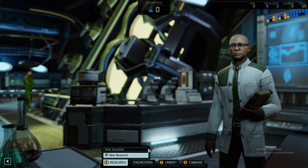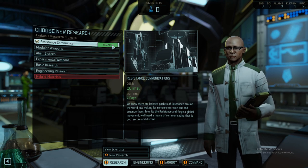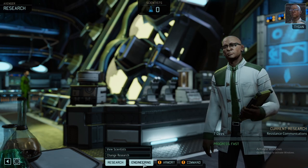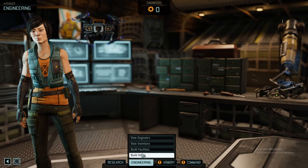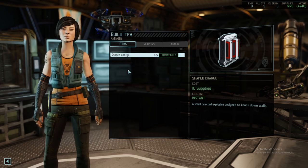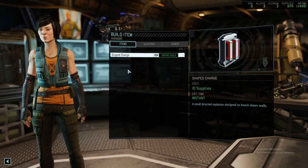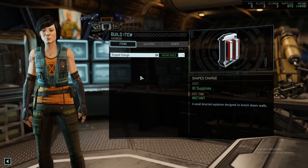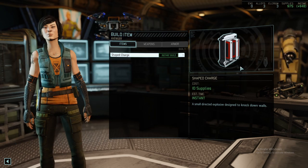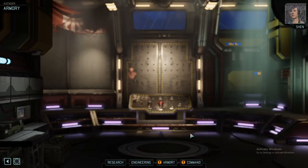First things first, let's go to research. We want to start our research with Resistance Communications just so we can expand as fast as possible. As for engineering, you will see that you can only build very few items because most of the conventional items are free — you have as many flashbang grenades, medkits, and normal grenades as you want. Shape Charge is one item that deals with cover: it's a very short range explosive with very high destructive power to knock down walls. We're not going to use that for various reasons I'll explain later.